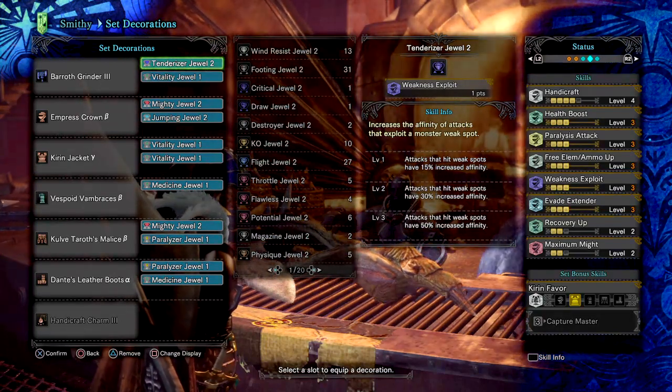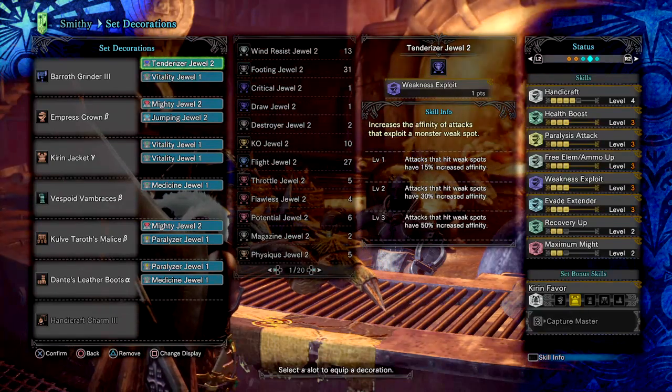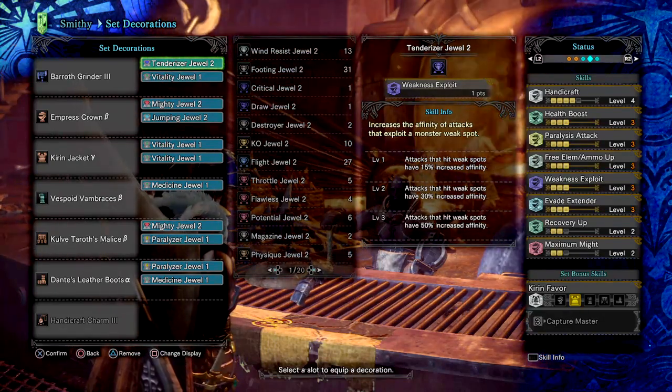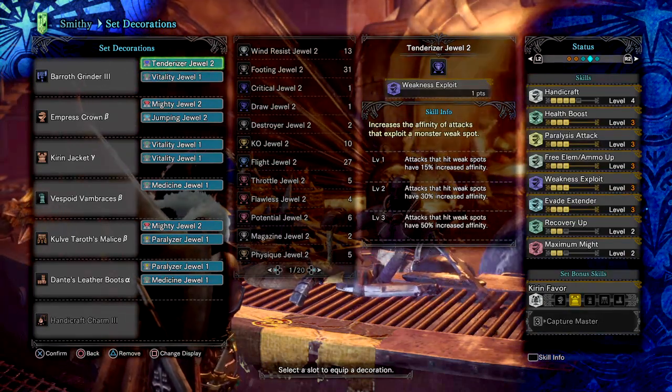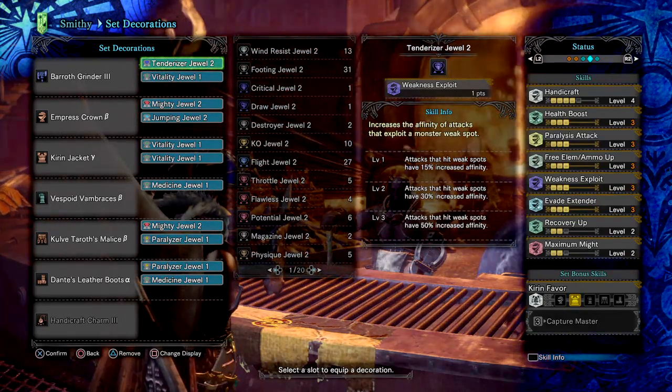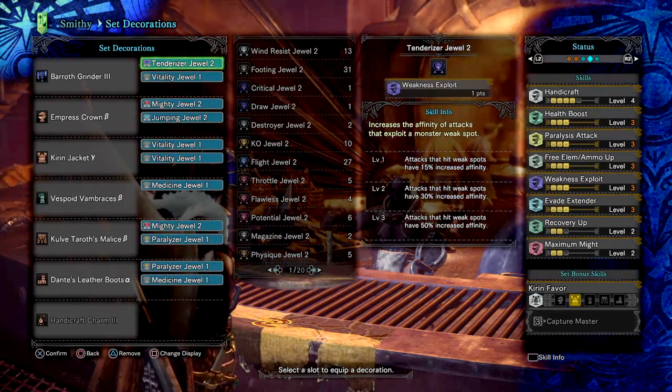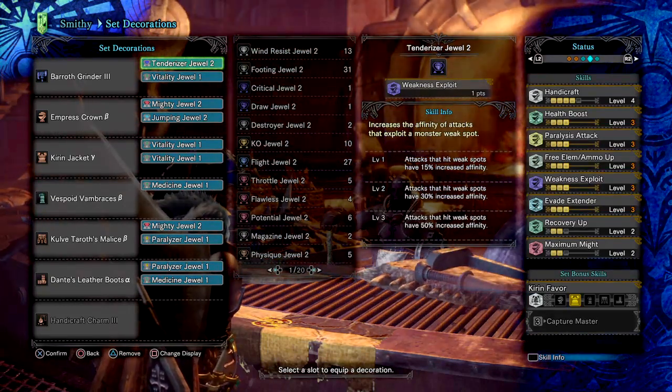Next, we have Health Boost 3. This is a skill you don't have to add on, but it's nice to have when you're going up against a monster and nothing goes as planned. This is also keyed as a filler spot, so you don't have to use this skill — there are plenty of other level 1 tier skills you can use to fill that slot instead.